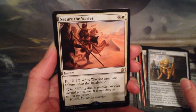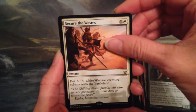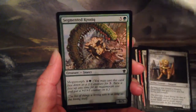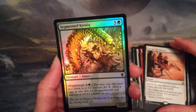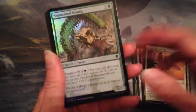Secure the Wastes is X and a plains for an instant — put X 1/1 white warrior creature tokens onto the battlefield. That's not bad. I do have one of these already. And a foil Segmented Krotiq — six for a 6/5 with megamorph. Cool.